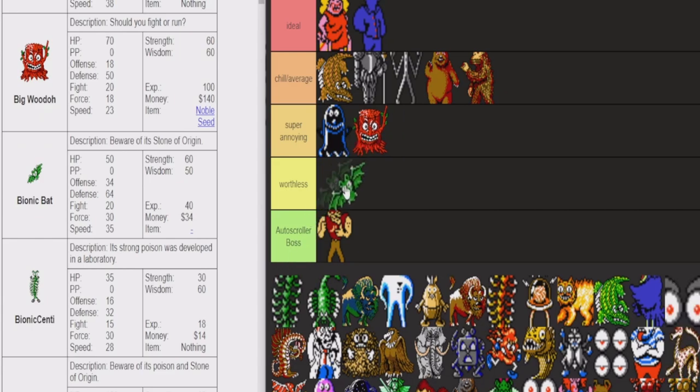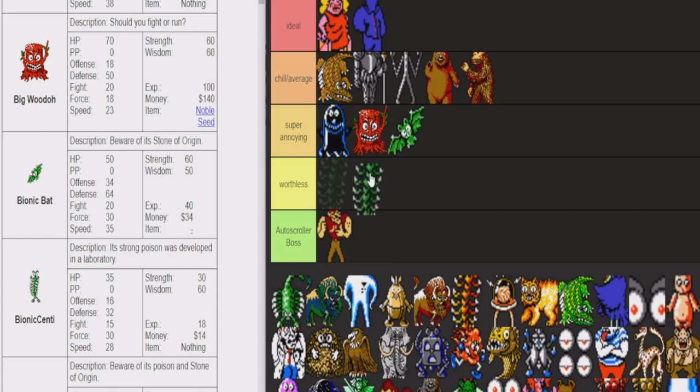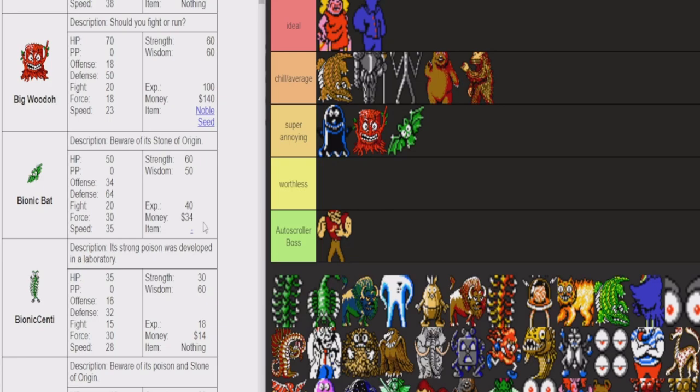Alright, Bionic Bat. These guys are worthless — actually, I think I'll put them in super annoying. They seem like they're chill, but right here it says 'Beware of Stone of Origin.' That means they're not chill. Anything that can stone you is basically just one-shot killing you, because you have to use a crazy high level healing spell to heal it. If he does it on Ninten, it's over. You could encounter two or three of them and they could all just use Stone of Origin every turn. So it's super annoying — you've gotta just revive yourself or get out of that fight instantly. And since they're bats, they don't give a lot of money. It's not worth it to try to fight them.